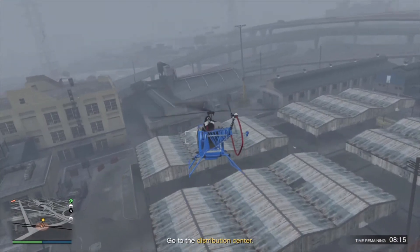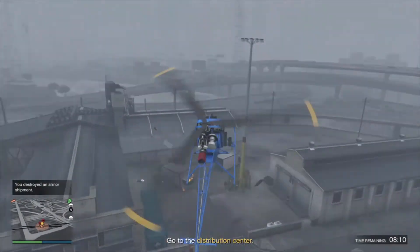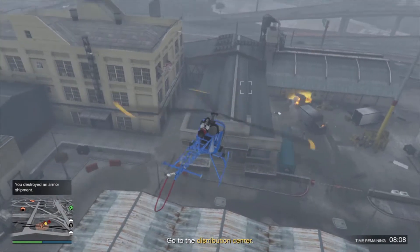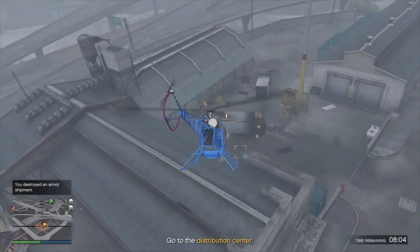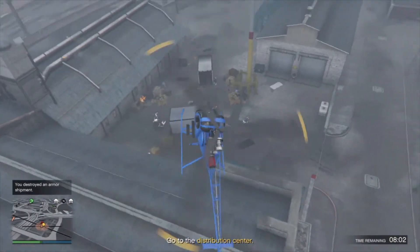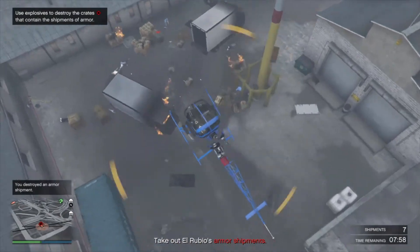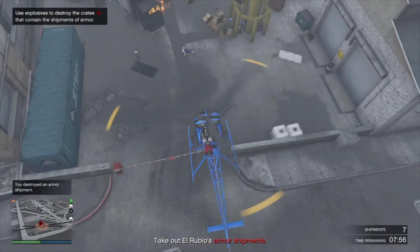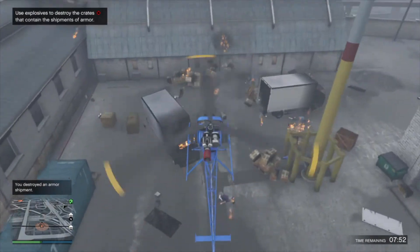Once again guys, when you pull up to the area for the distribution center, you'll notice that you cannot lock on to any of the enemies. What you want to do is just pre-fire some missiles in there like I am here — you can get lit up a little bit so be careful. You can basically take them all out pretty easily just like that, and if you miss one, you just shoot a missile at it.